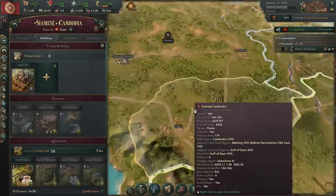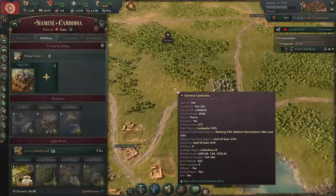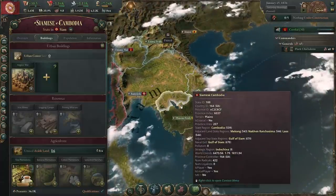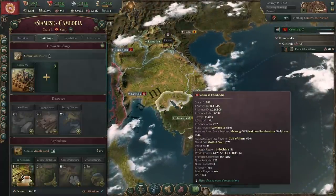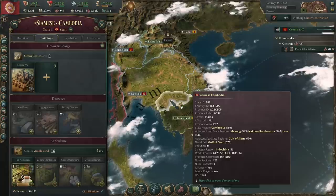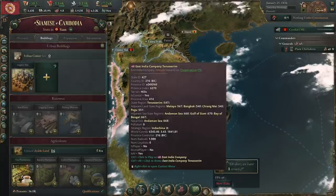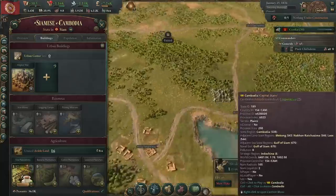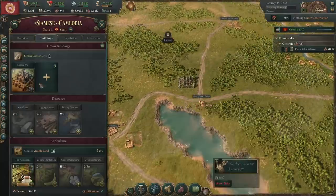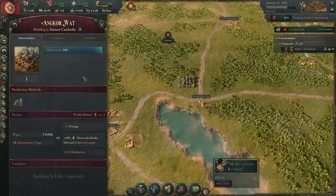Monuments are a special type of building that exists in usually very specific locations. You can kind of count a skyscraper in the canals as monuments, but they're kind of different. I'm going to mostly be discussing the things that are very obviously monuments — the historical buildings. We've pre-built the other ones, the ones that have special locations, just so we can talk about all of them in the same context. The first one we want to talk about — we'll just go through in alphabetical order.